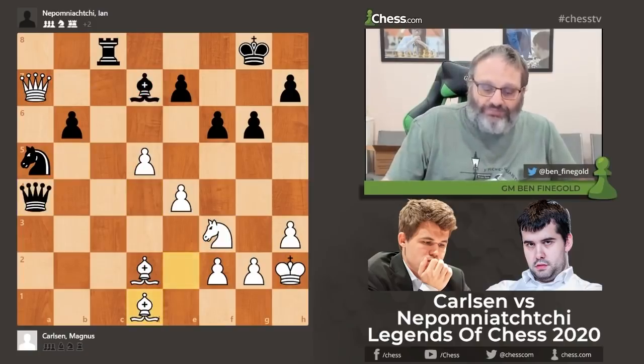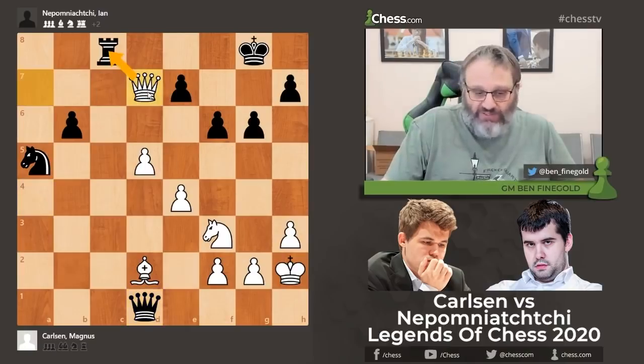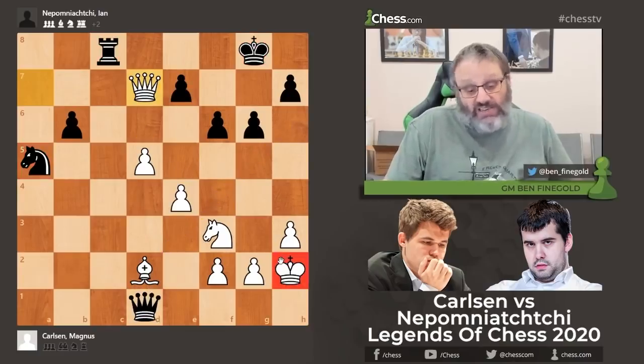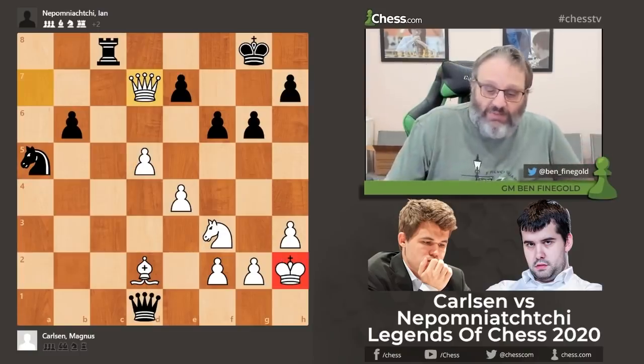Jan takes the bishop, gives up his own bishop. We have a fork here and black's king is way too exposed. Black's pieces are all on the queenside, away from the king — the king has no chance. White's king, conversely, is really safe. So the game concluded.